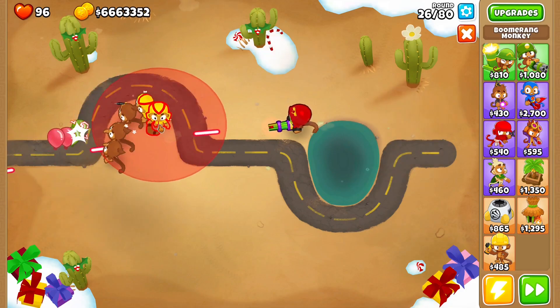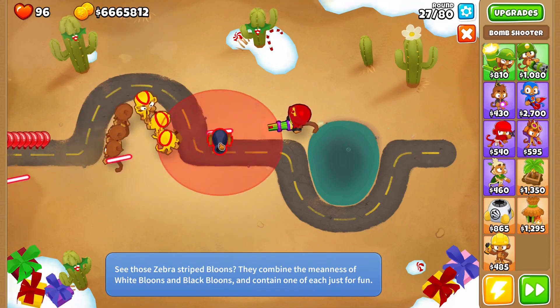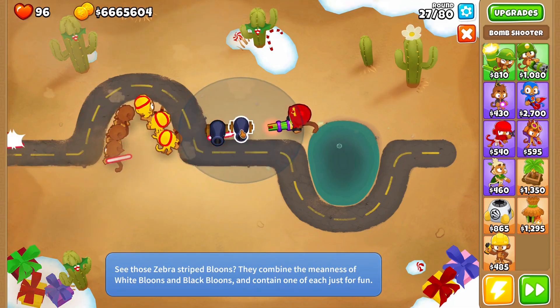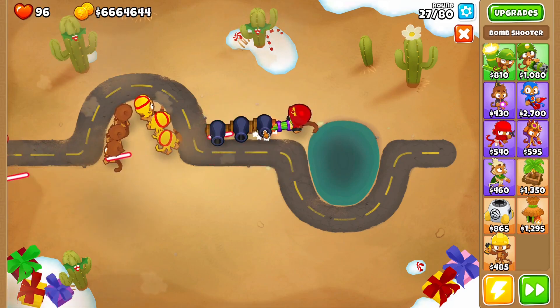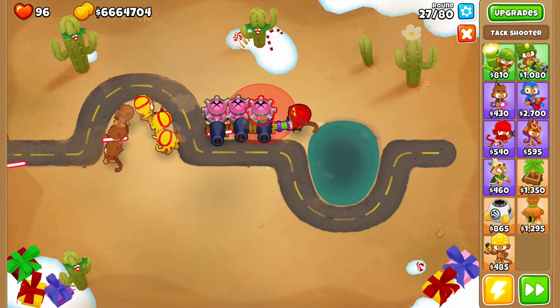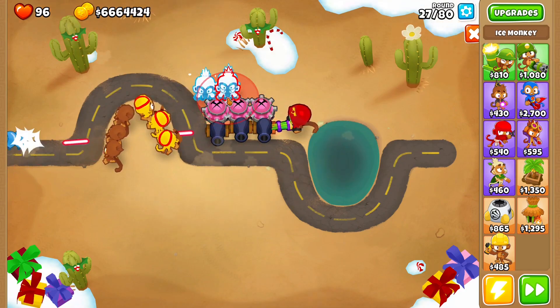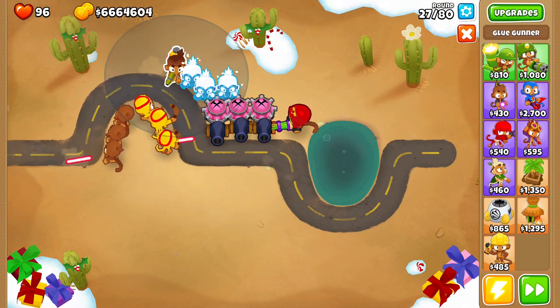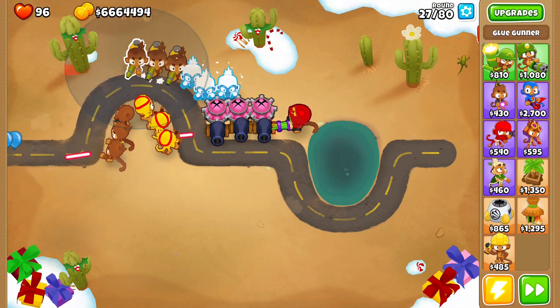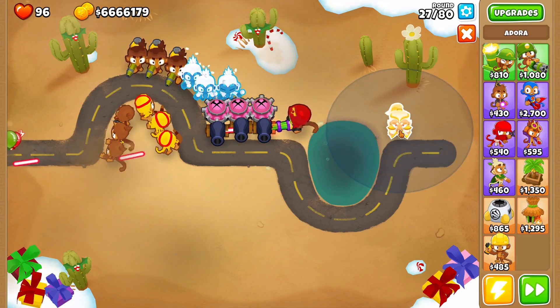Every single tower in the game has three different fifth tier upgrades, which is really awesome. Props to Ninja Kiwi for adding so much stuff to this game - it's actually unbelievable. I may not be able to get the best cross paths because I don't know this game that well - I'm kind of a noob. I want to get every single upgrade quickly, because otherwise it's going to take forever.